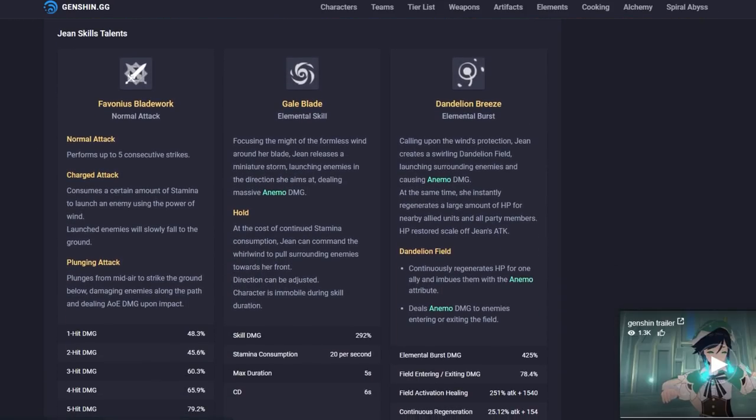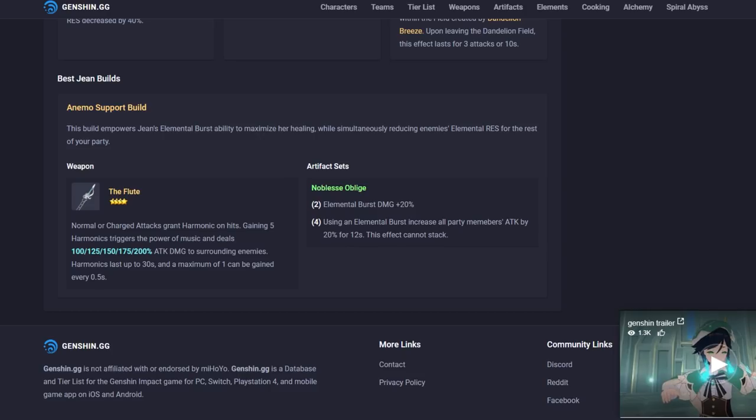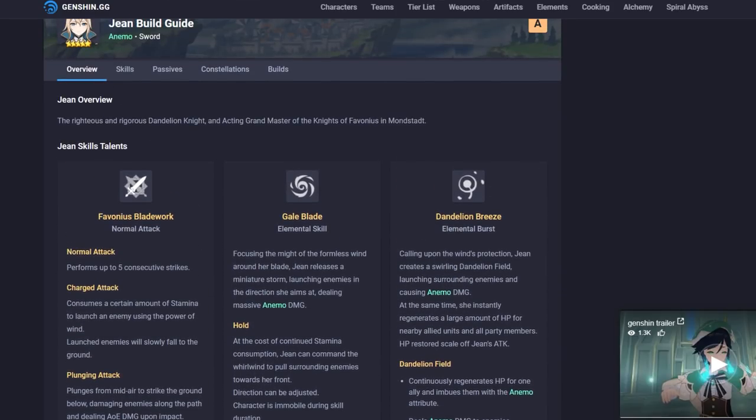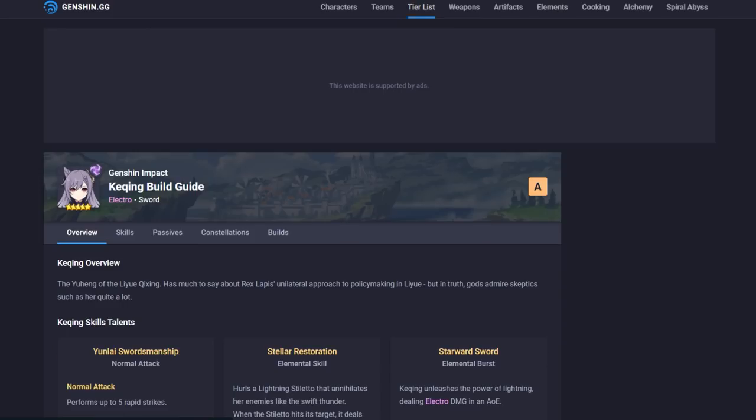Jean is another healer but she's a little more selfish with her heals — she primarily heals herself, and healing the team with Dandelion Breeze is more situational. She's best described as a paladin: a DPS hybrid that can break the game if you get her strong enough — just running around dealing damage while healing people simultaneously. Her elemental burst damage increases as you build her. She can do her thing well, and I would actually put her at S, though she's not as strong as other single-target characters, which is probably why she's A.